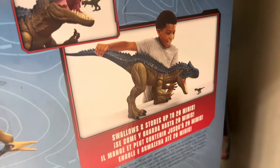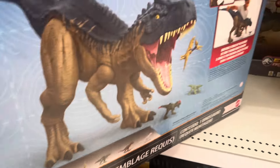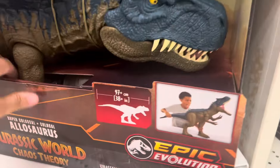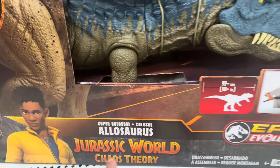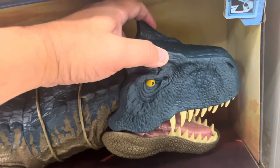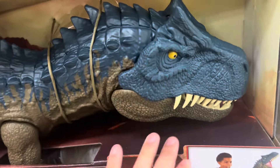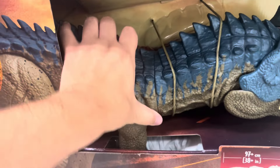You can feed it little tiny dinosaurs. Those are the minis. Does it come with a mini or something? I don't know, but this is cool — really big one. I like the Allosaurus color. It kind of looks like a T-Rex but different color. Look at that. It's big. I wish it made sound.